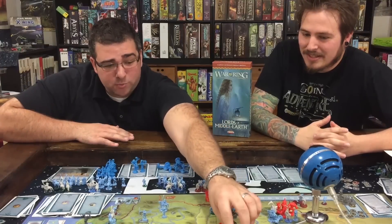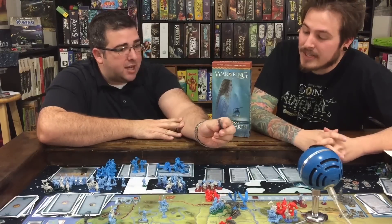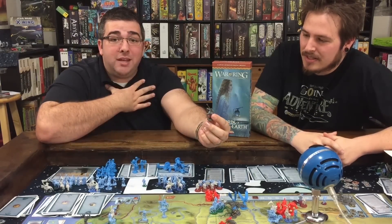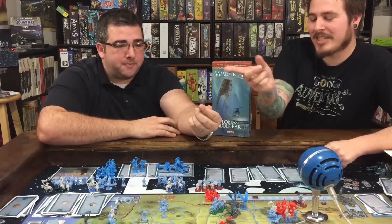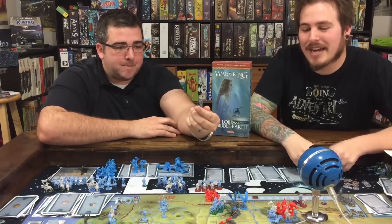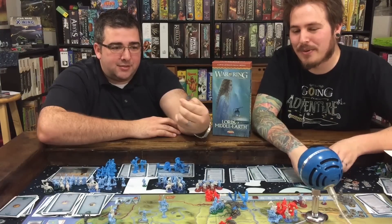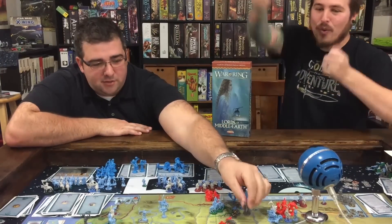You also get this awesome cool mini with this expansion, because the regular War of the Ring doesn't come with the cool Gandalf the White mini, and I'm a mini fan. I like plastic, and this is such a cool looking figure. In the base game you just end up with little tokens — when Gandalf turns to Gandalf the White you put a little token, when Aragorn turns into Aragorn you put a little token. Now you have Aragorn riding on a horse and Gandalf the White on a horse with his big staff, and those minis look great.